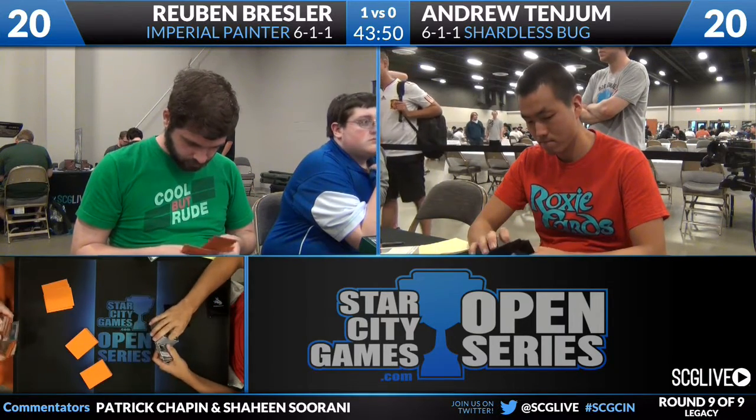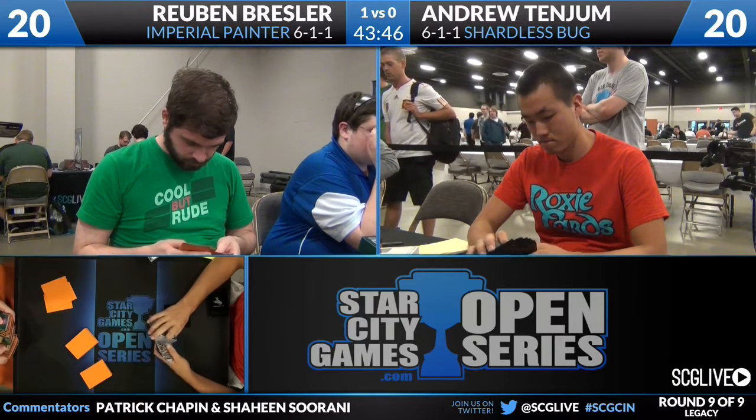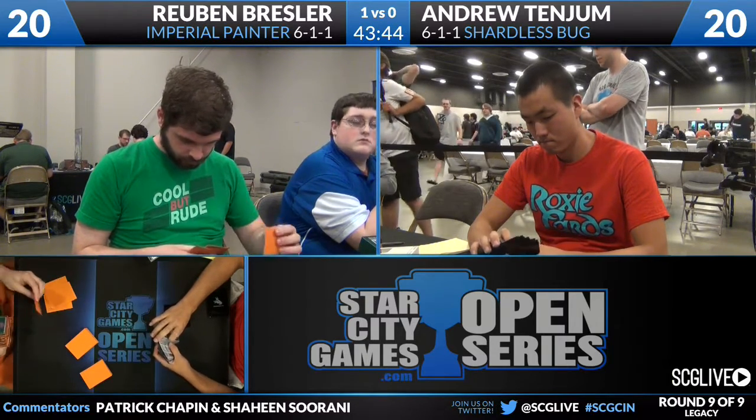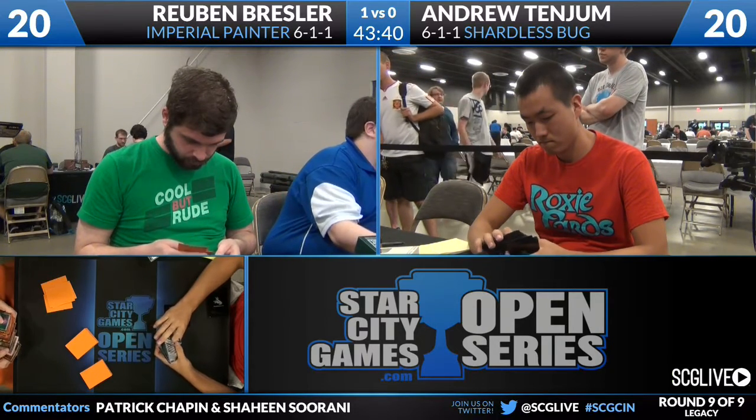Spell Snare's pretty cool because it takes away Abrupt Decay shenanigans. Not only can you take the Abrupt Decay to the Spell Snare, it protects Blood Moon and Magus of the Moon — which is particularly sweet since you can go get it with Imperial Recruiter.